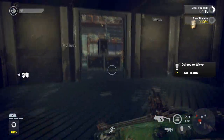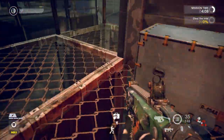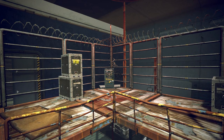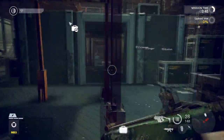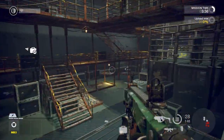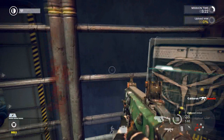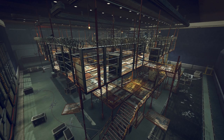A new path has now opened. Retrieve the intel and deliver it to the terminal. Now you have the intel you need — deliver it here and upload it. Interact with the terminal to upload the intel. Congratulations, you have completed this challenge.